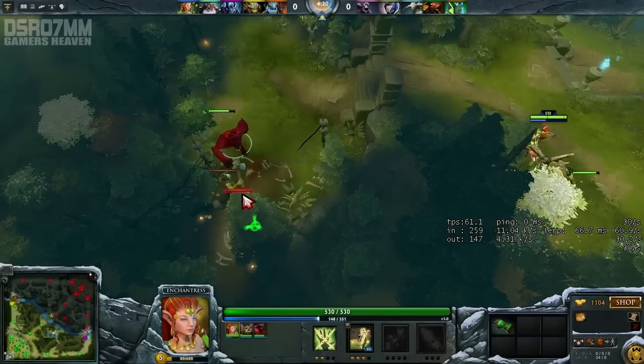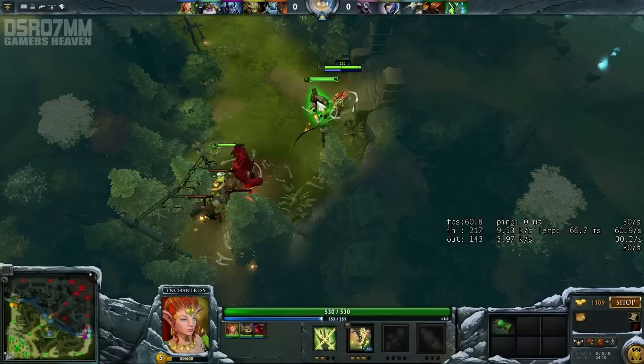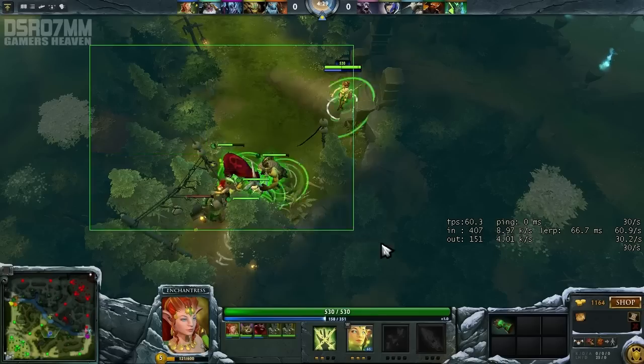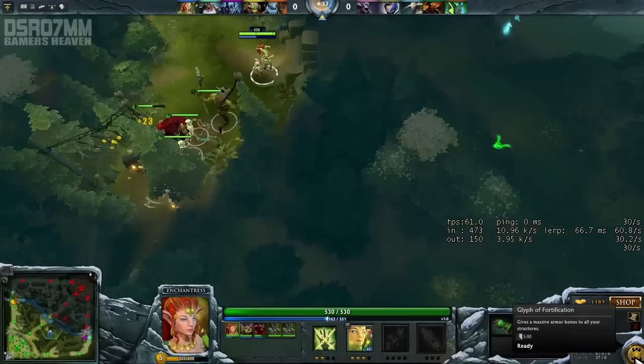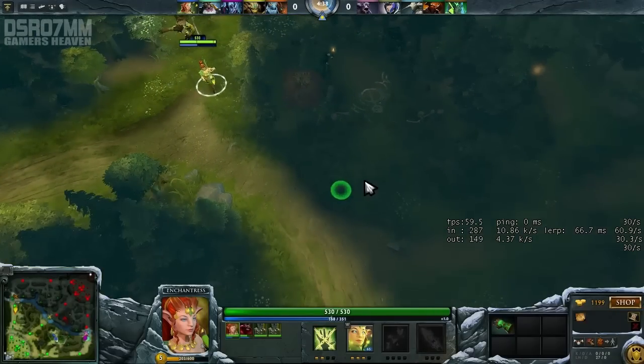As I said, that small camp shouldn't be a problem. Always use those skills and summon your skeletons all the time. Enchantress is actually the easiest hero to jungle with, beside Enigma of course. Enigma is also really easy — I don't really see how you can fail Enigma in jungle, which I'm gonna cover as well.